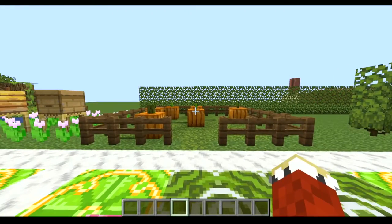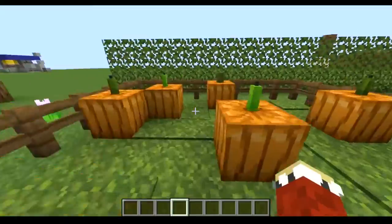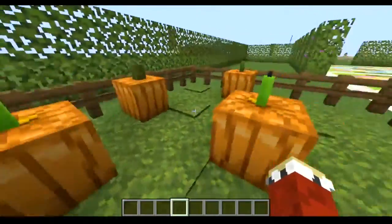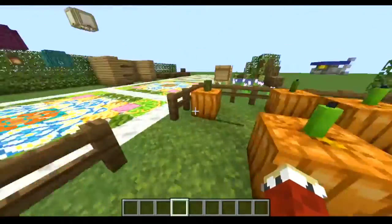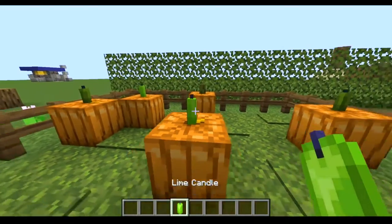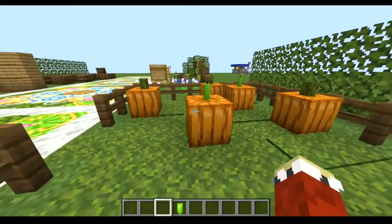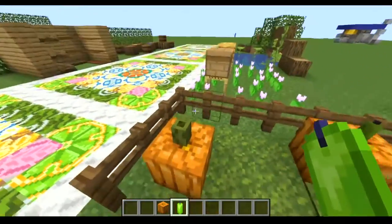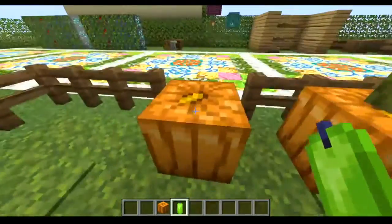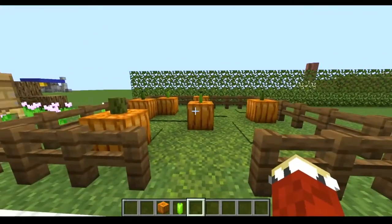This next hack involves pumpkins. I did show this hack in a couple of build hack videos, but I don't think I've ever made a video using the new candles from 1.17. Basically you just take a pumpkin, something green and tall like a pickle, green candles or whatever, and just place it on like that. It's a pumpkin — it's a really simple one.